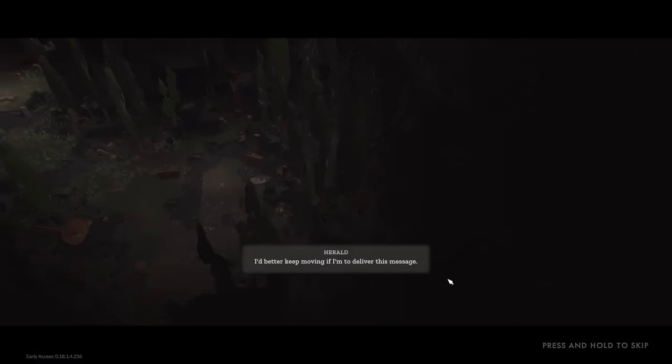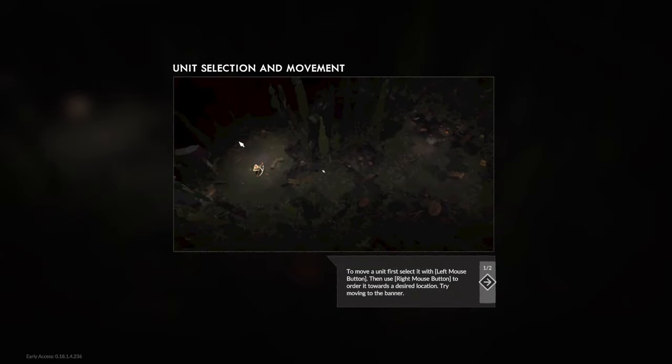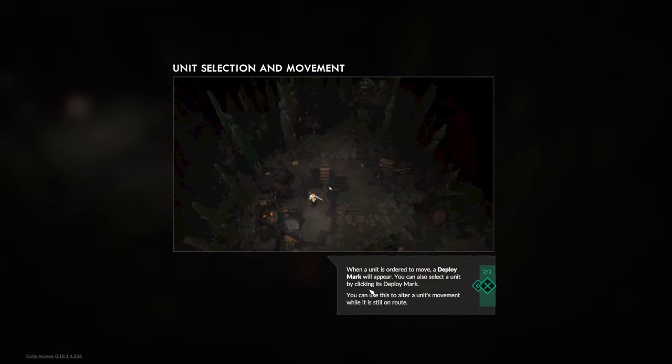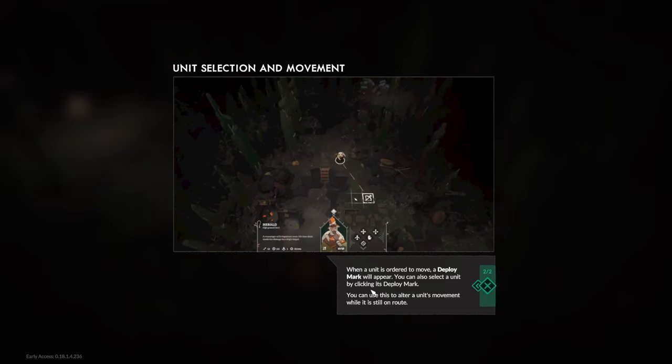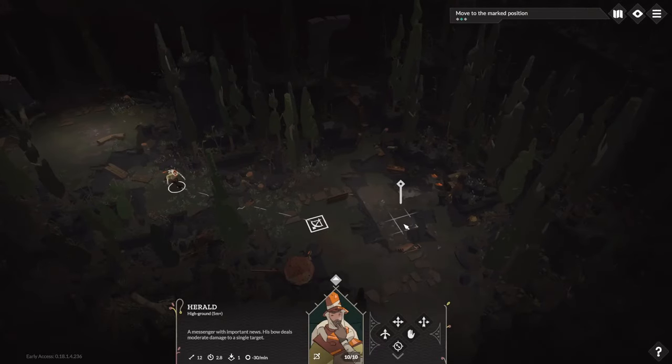Unit selection and movement: to move a unit, select it with left mouse button, use right mouse button to order it, and a deploy mark will appear. You can also select a unit by selecting its deploy mark — so you can redirect a unit that's already heading somewhere. That's kind of nice.